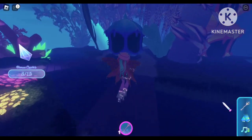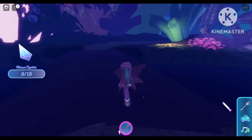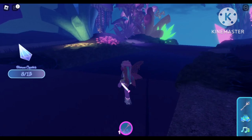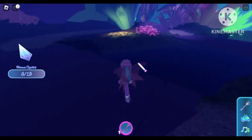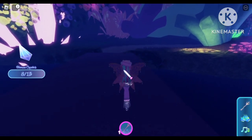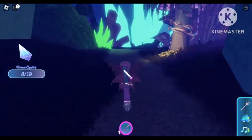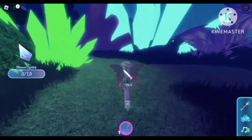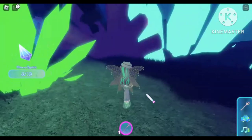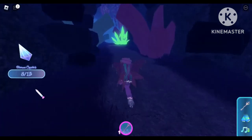Climb down the hill and we are on our bridge. For the ninth crystal, take the straight path from the bridge and go straight, following this path. In front of this big blue crystal you will find two paths — take a left turn to the green crystal and go straight.